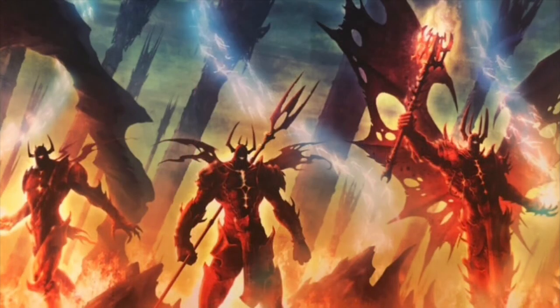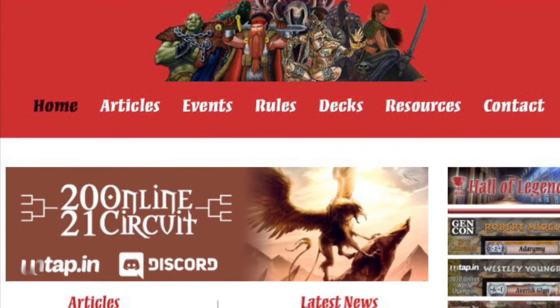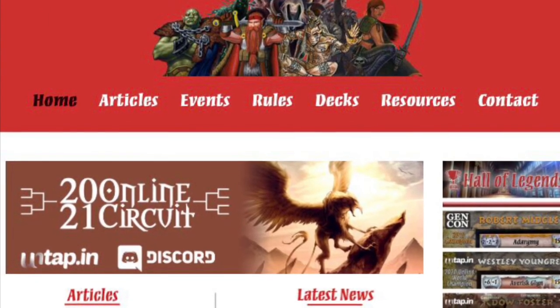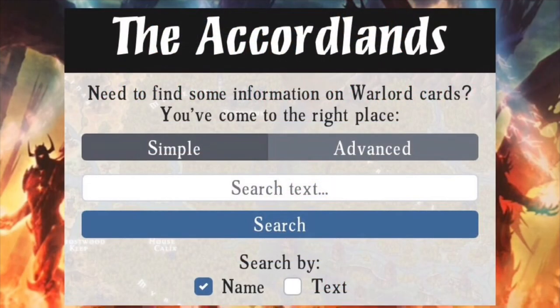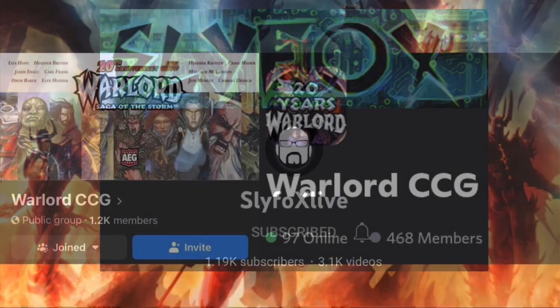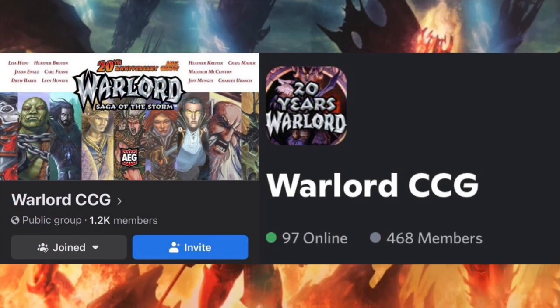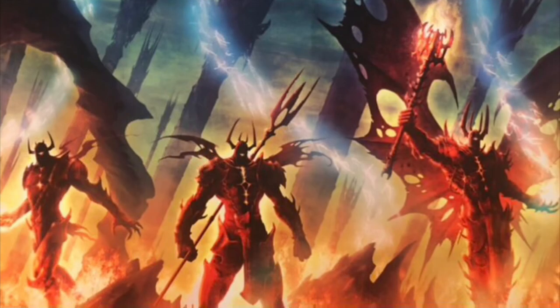And that'll do it for the overview. I'll link a website with the rules in the description. That website, Saga of the Storm, is an all-around great resource for any questions you may have, and has pages for upcoming events, whether in person or online. The Accordlands, which I'll also link below, is an online database with all the cards — incredibly helpful for looking up individual cards or building whole decks. I'll also link a video between myself and YouTuber Slyfox if you'd like to watch some actual gameplay. The WarlordCCG Facebook group and Discord are great places to connect with other players and find people to play against. Thanks a lot for checking out the video, and I hope it was able to be a helpful resource.